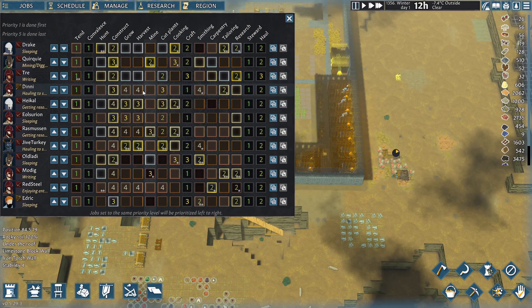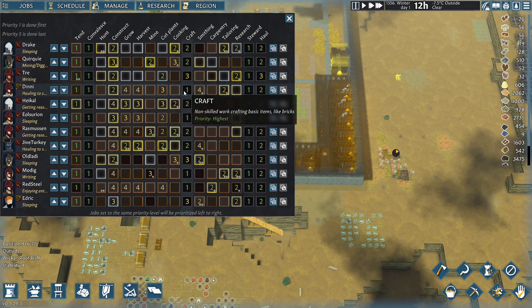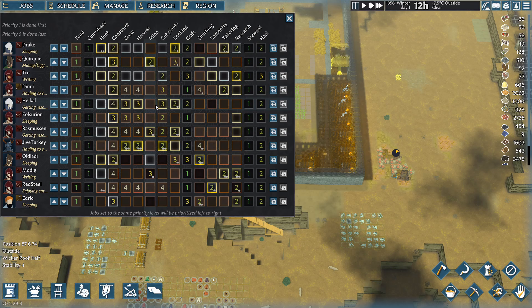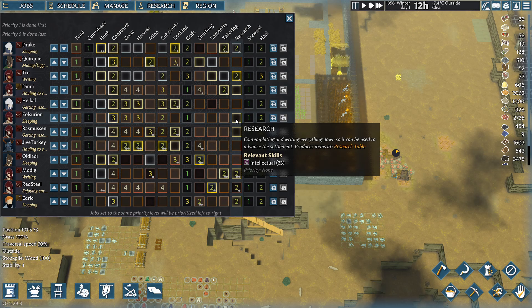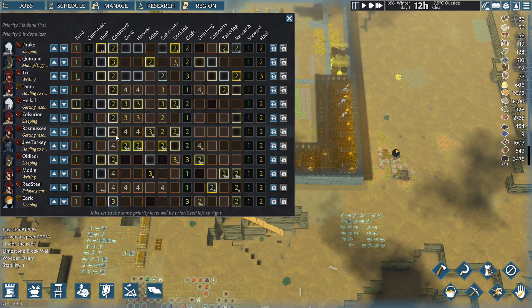Denny is doing tailoring as his first — we're going to drop him so he's doing crafting and steward first and then building. Hakel, your primary is cooking and then garden stuff, but neither of those are top priority anymore since it's not exactly growing season. El Surion, you could be doing research, but it's not a passion — you're just kind of our local Eeyore. We're going to put him on constructing as well. Rosmussen, you can also go to two for constructing.